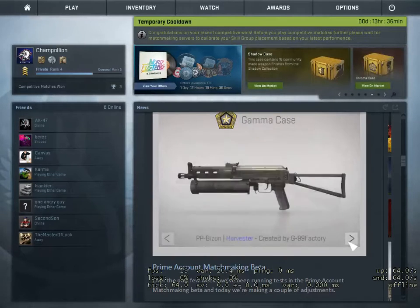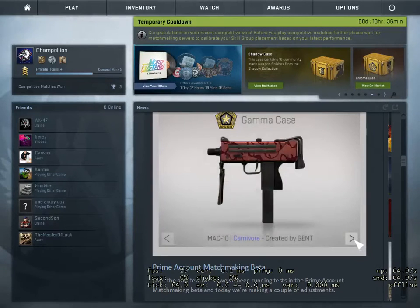Then the PP-Bizon Harvester — a lot of people are hating on this skin but I think it's really good. A lot of detail has been put into it and it's going to be really cheap. People are just hating on Valve for putting it in the game but I really like it. Then we have the Mac-10 Carnivore — pretty solid, nothing special about this.